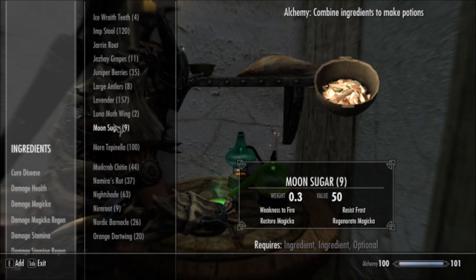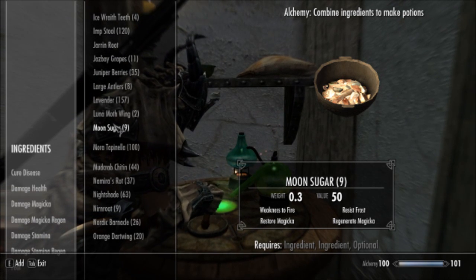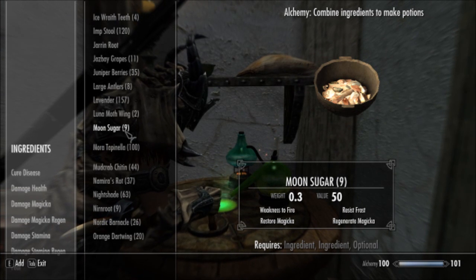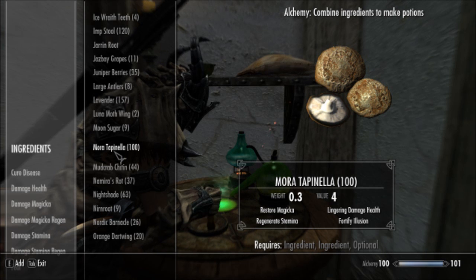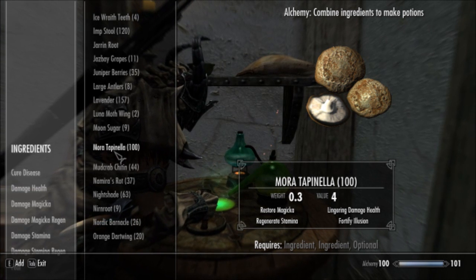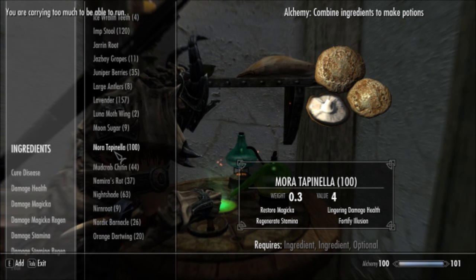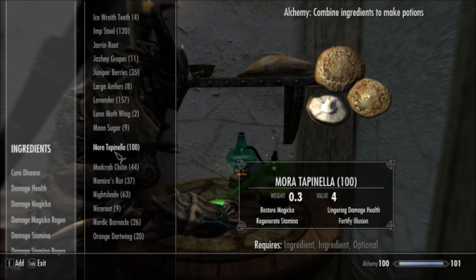One of the things that I think a lot of people get confused about with alchemy is how you actually make potions. It's actually rather simple. Every ingredient has four properties to it. As you can see, this Mora Tapanela here has Restore Magicka, Regenerate Stamina, Lingering Damage Health, and Fortify Illusion. All you have to do is find two ingredients that share the same property and combine them, and you'll get a potion that does that effect.